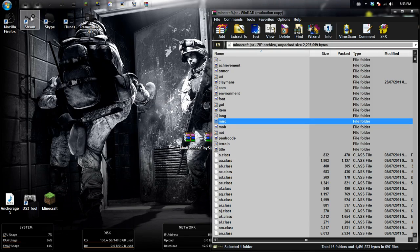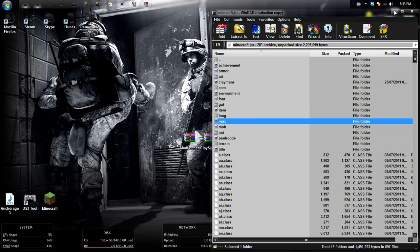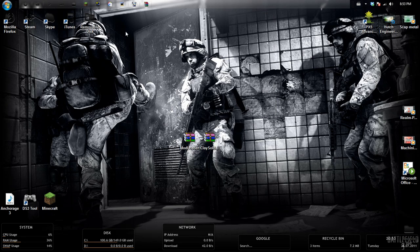Now we're going to go into the game, check out the mod a little bit, and fool around. But if you want more detail into what the mod is, you can click the link that will be down in the description, as well as a link in the top right corner.